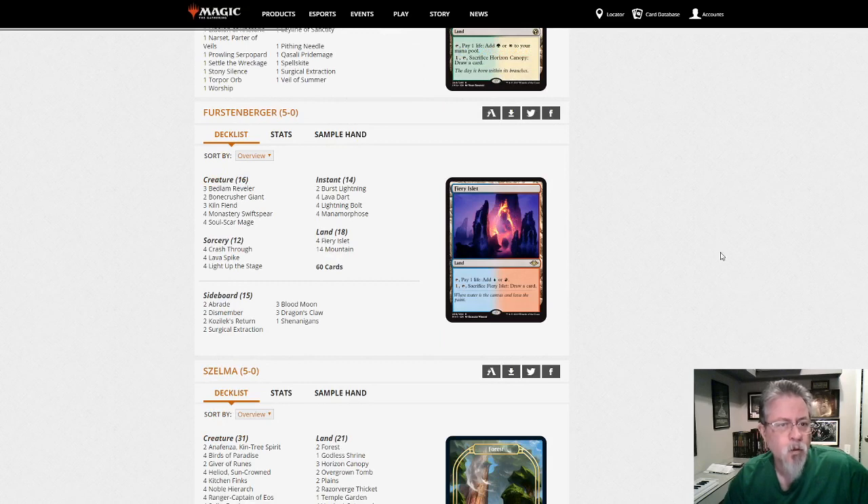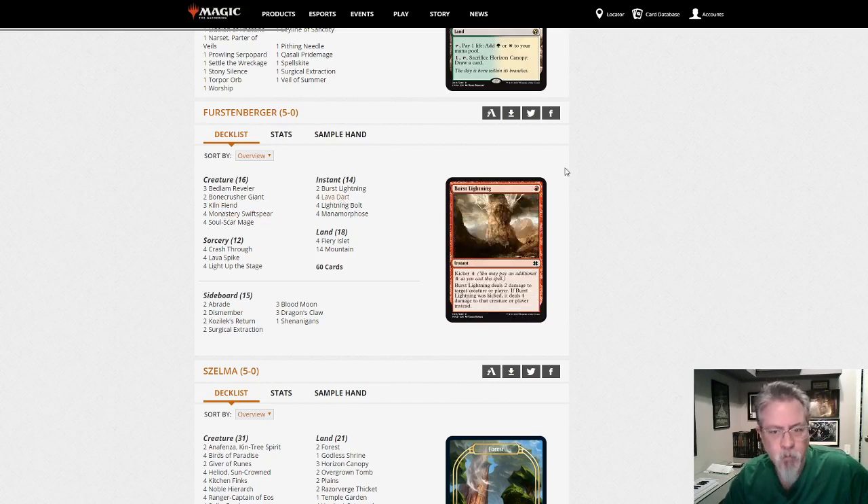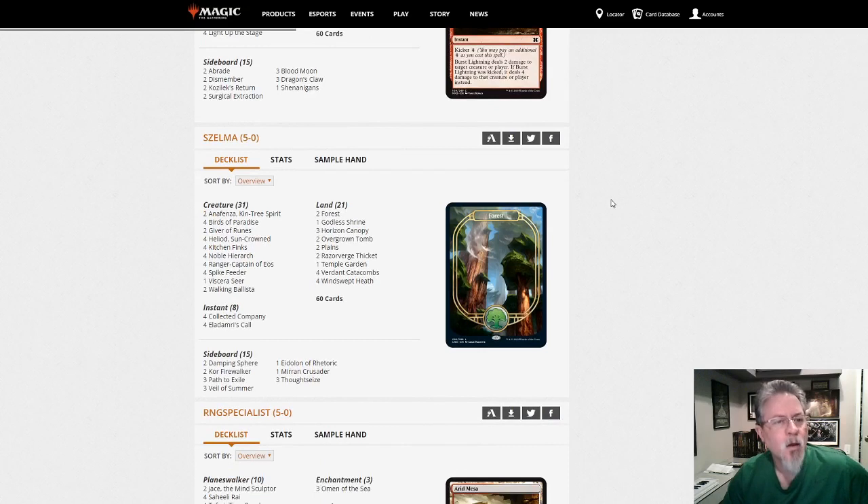Kiln Fiend — yep, this is your hyper-fast Kiln Fiend glass cannon: kill you before you can stop me deck. Lava Darts are really good with Kiln Fiend — lava darts are really good with Kiln Fiend.